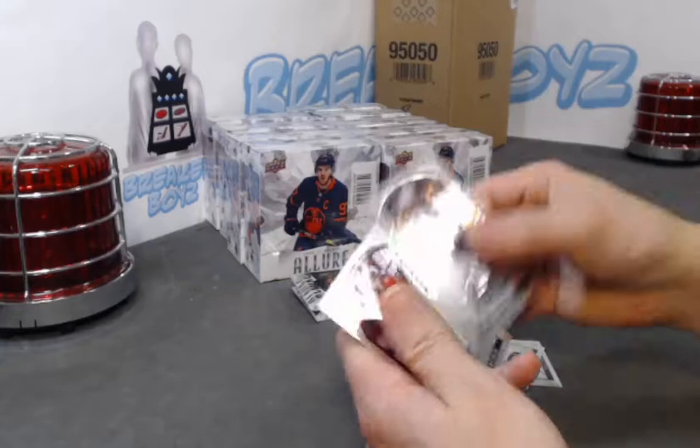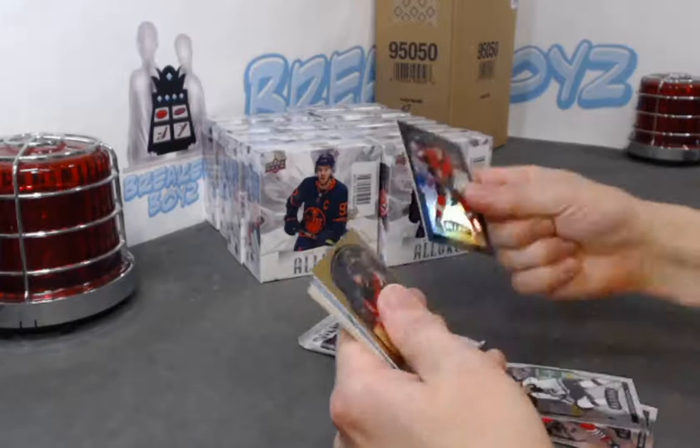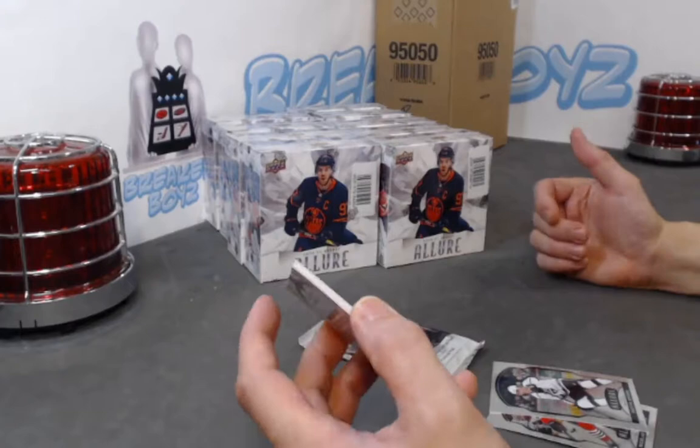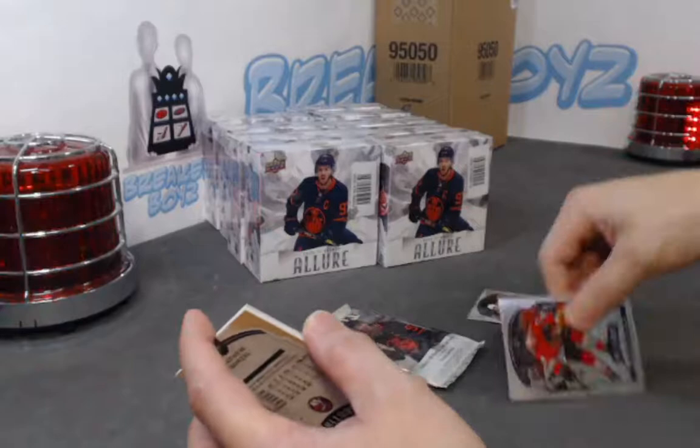Alexeyev SP rookie — we haven't pulled the autograph yet in this box. Oh, there we go — that's a little shimmery. We have a Josh Norris black rainbow rookie. Tell me this is it — oh wow, it is! It's a little golden in here. We have a golden treasures auto! There's a Bowden rookie first... it is of a veteran, so unfortunately no rookie one-of-ones, but we have a one-of-one auto of a New Jersey Devil — Kyle Palmieri, Golden Treasures, one of one!